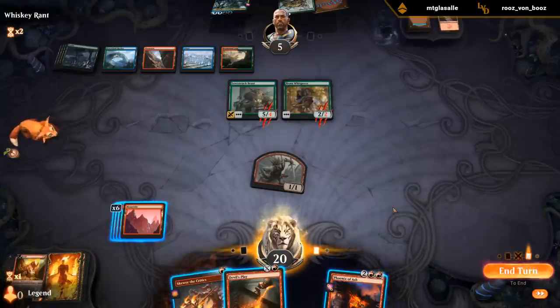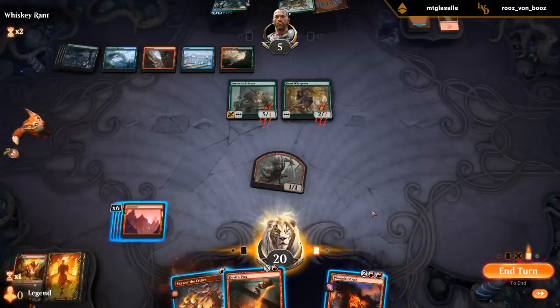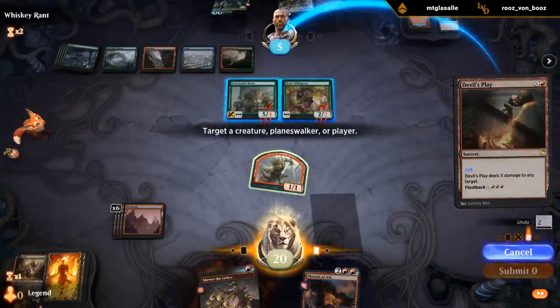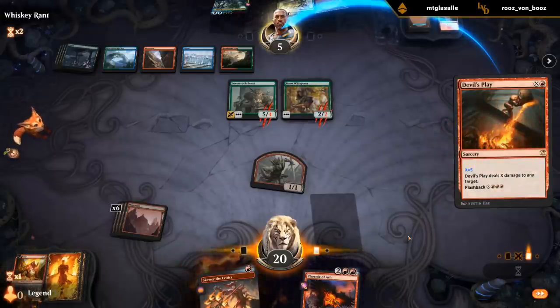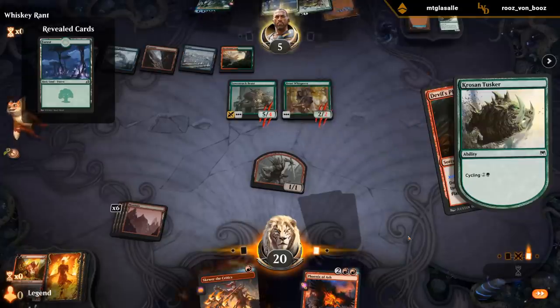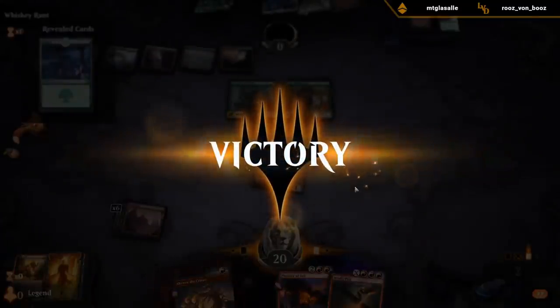They did let damage happen. Is there any point in using Skewer as bait here? No, let's just do it for 5. Cycled Tusker — alright, I think we got there. Not escaping Uro there. Definitely worked out in our favor.